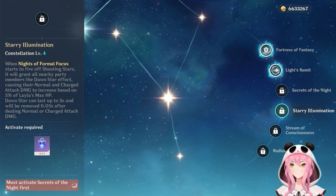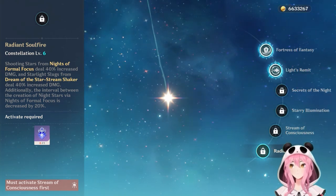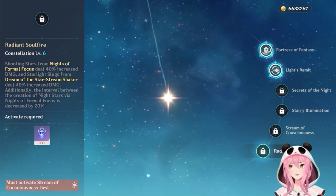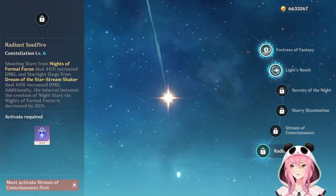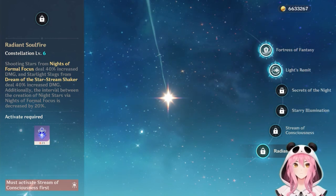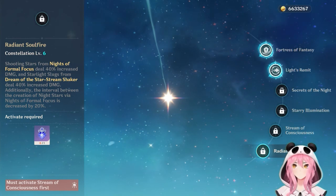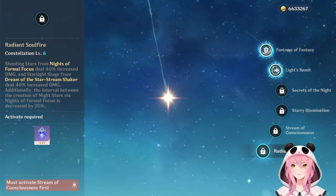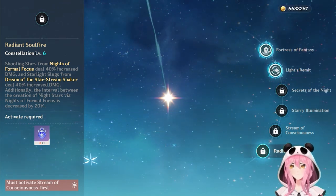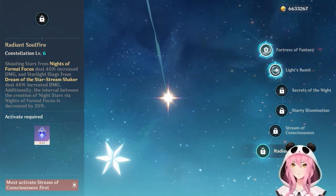C6 increases the damage of both Night Stars and Starlight Slugs by 40%. Additionally, Night Stars naturally accumulate on the shield at a 20% faster interval, making it easier to reach the four-star cap — meaning more energy regeneration and more cryo application, synergizing especially well with C2 for even more energy for Leila.